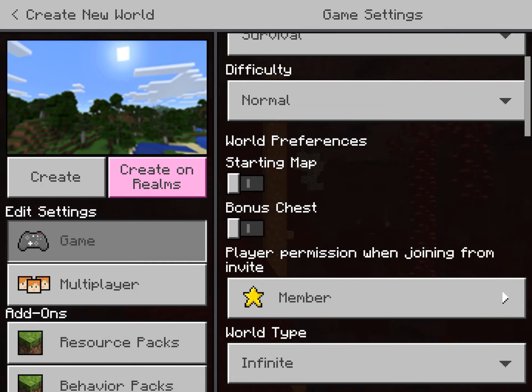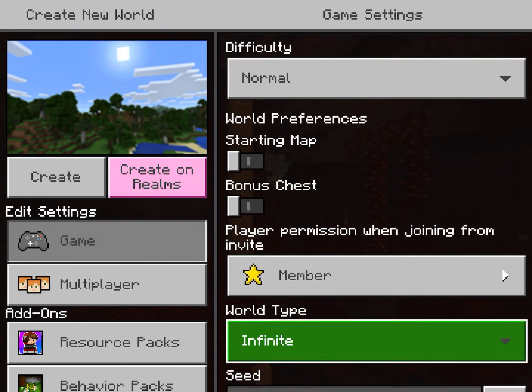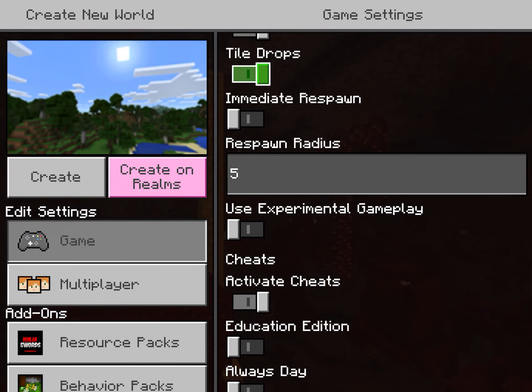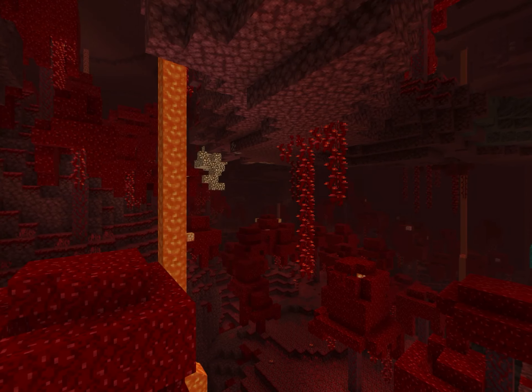You don't have to do anything after that. I'll put it on creative mode and set the world to superflat, then hit create.